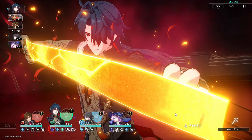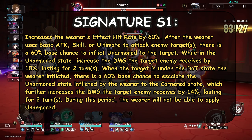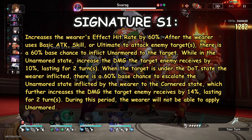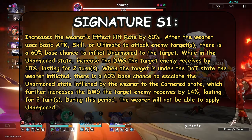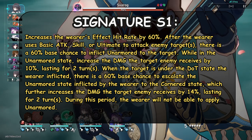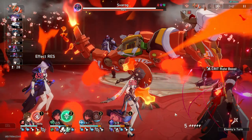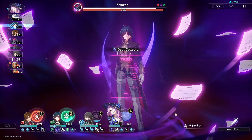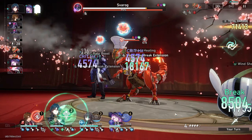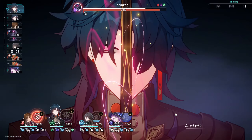Now we'll go over his light cone options. His best-in-slot light cone is of course going to be his signature, 'Those Many Springs.' This light cone provides 60% Effect Hit Rate, which makes it so much easier to build Jiaoqiu. It also provides a 24% damage taken vulnerability debuff in total, which is amazing — having this light cone on Jiaoqiu in an Acheron team will improve Acheron's damage even further. This is a very powerful light cone, and on a side note it also works for other DoT-type characters such as Black Swan or Guinaifen.